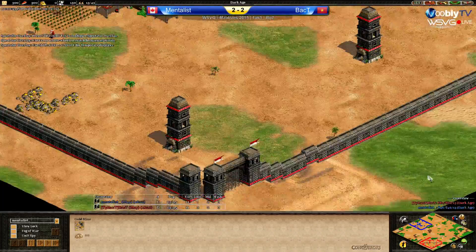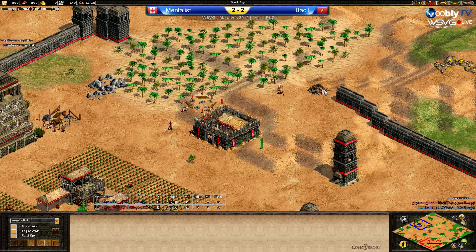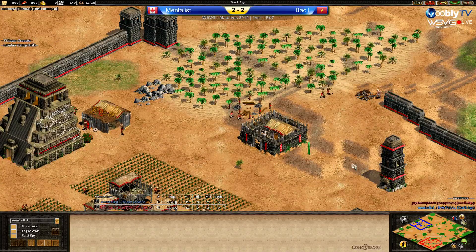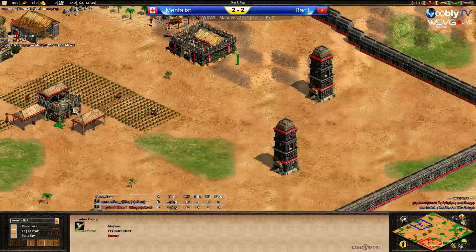No dodgy house spawn, no gold spawn — everything looks good. Feels like Back T has already deleted a gate. Going very... oh, he's building a lumber camp — two lumber camps. Maybe he wants maximum efficiency to be able to make two of them.